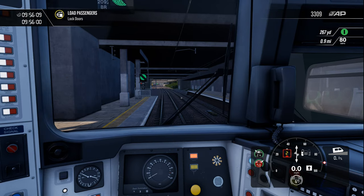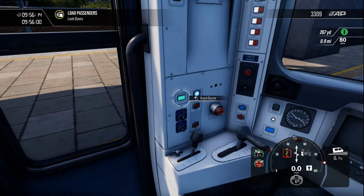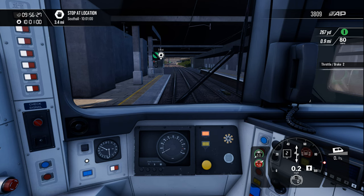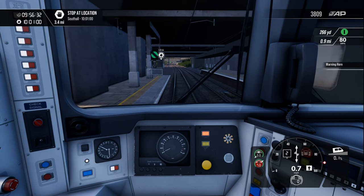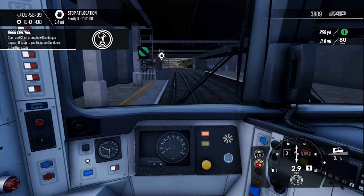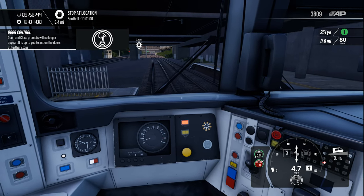Looking at the timetable — just lock the doors. Don't forget to press the buzzer twice — the guard buzzer. Once, twice. Give a little pip. We've got to be there in five minutes. It now says open and close prompts will no longer appear — it's up to you to action the doors at further stops. They won't warn me.